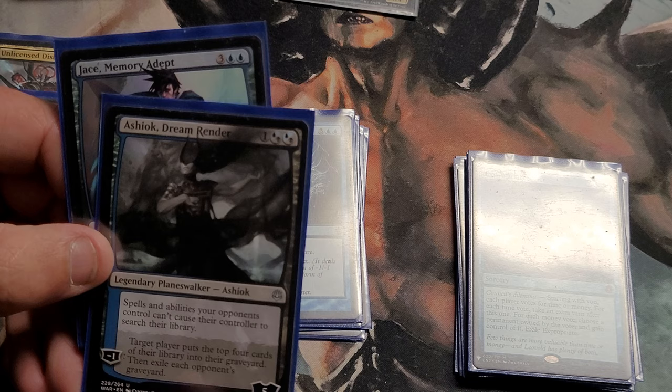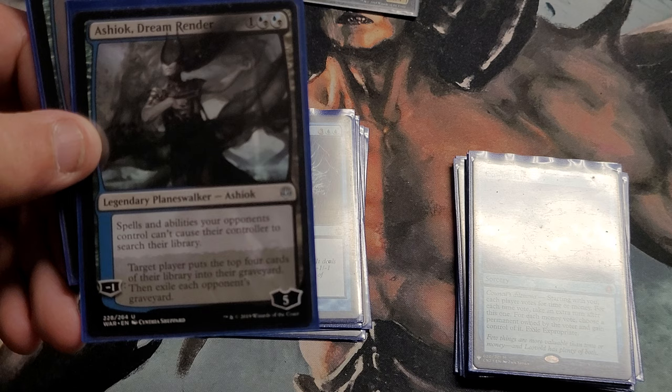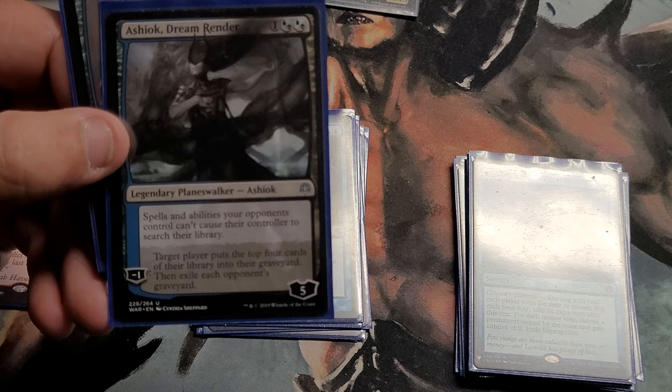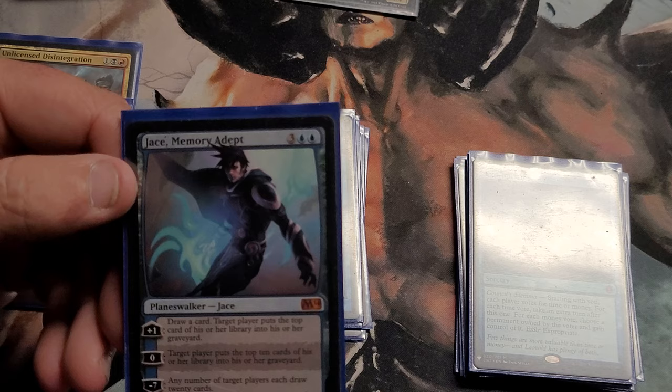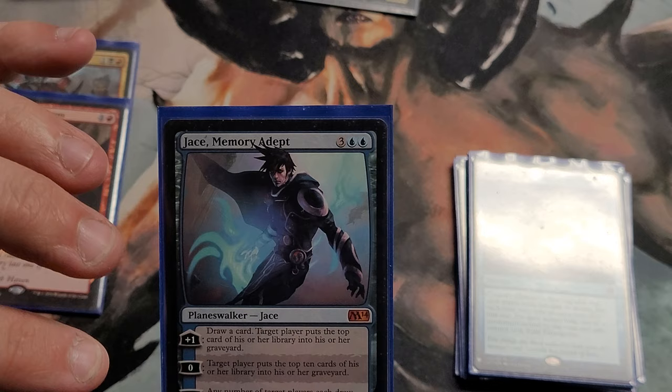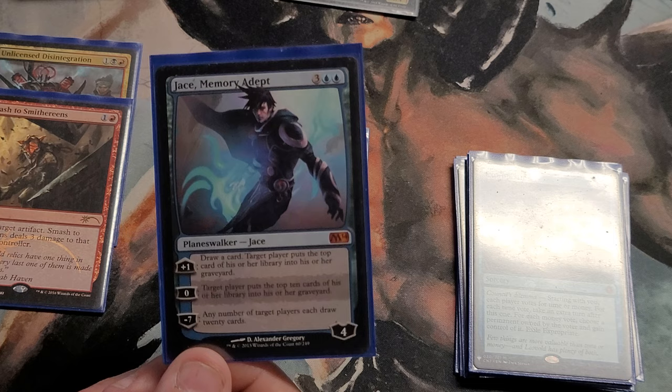I have Ashiok here just to keep opponents from searching their libraries — just to mess with them. That card is really annoying. And then there's a mill Planeswalker — target player puts four cards in and exiles all opponents' graveyards. I hate that. Then Jace, Memory Adept, which is another mill effect Planeswalker. If I can get the ultimate off, any number of target players each draw twenty cards — but I never let my opponents draw; I take all the draw unless they're so milled that winning from it makes sense.